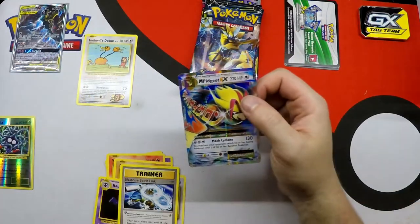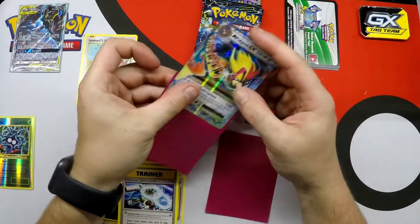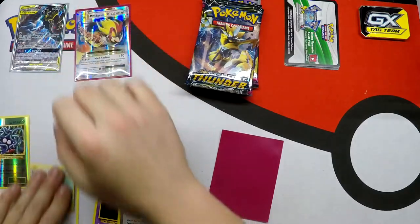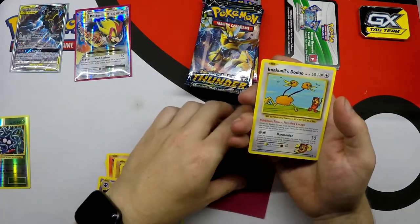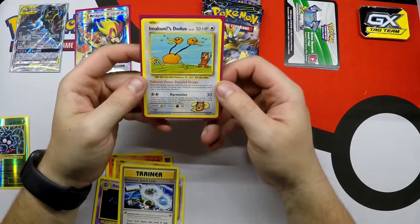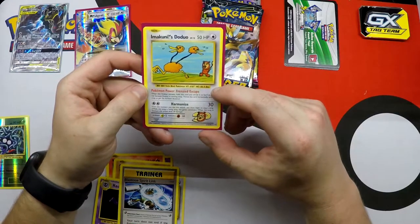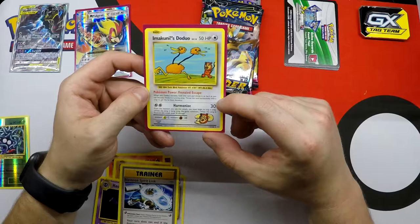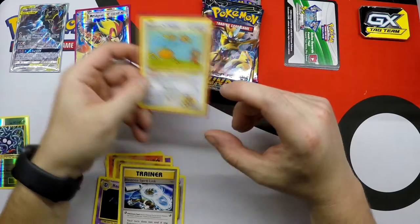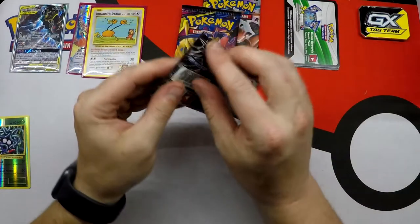So the hits are starting! There's your Mega Pidgeot. And our Secret Rare, Imakuni's Doduo - this is banned from official tournaments and gameplay. Pokemon power: Frenzied Escape. When this Doduo retreats, hold this card and throw it as hard as you can because Doduo is running away. Throw the card horizontally with a snap to get the farthest distance. I didn't know Pokemon needed us to do physical work with all of this, but it's not my call.